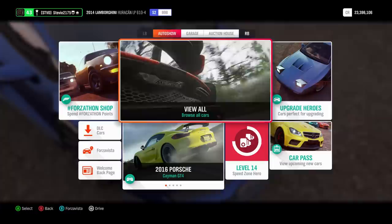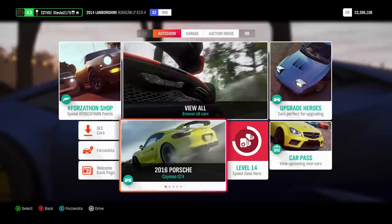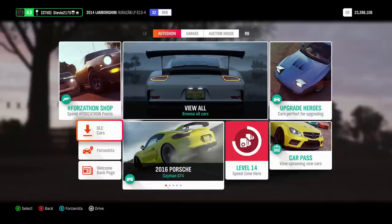Welcome back to Forza Horizon 4. We had a huge update drop today on Tuesday, January 15th, 2019. A bunch of new cars have been added into this game, and along with the update there are a bunch of different patch notes that we're going to be going over. So we're going to start with the new cars and take a look at all of them.